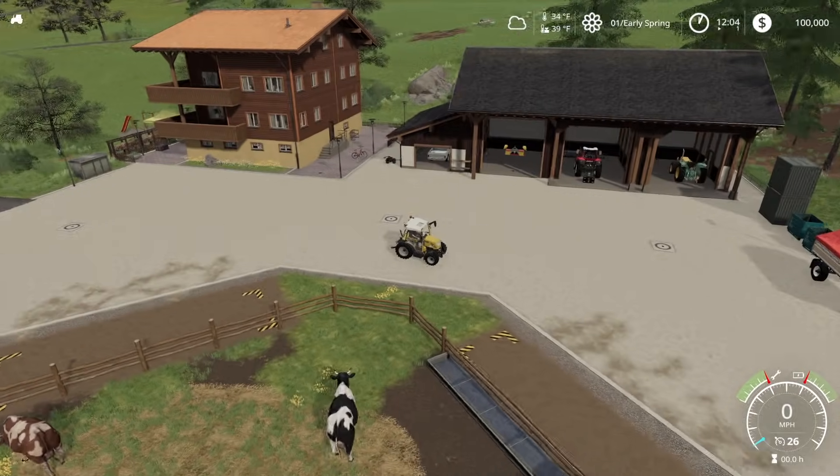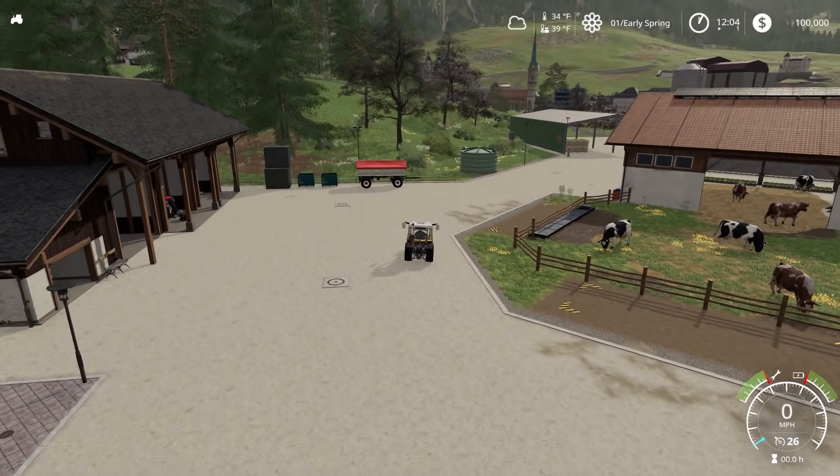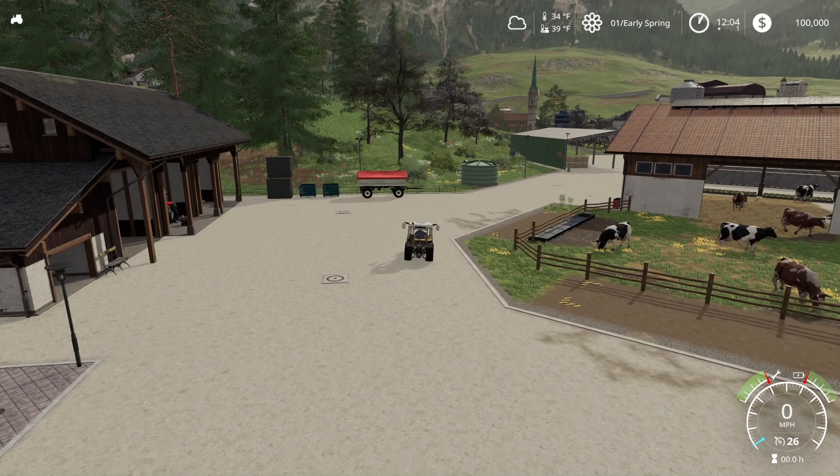Now, just as an introduction — there are four seasons and you will always start in Spring. Looking at the upper right-hand corner of the screen, you can see our money and the time. Then there's the season indicator showing '01 early spring.' Day 01 is part one of this year, and early spring is the first phase of spring.